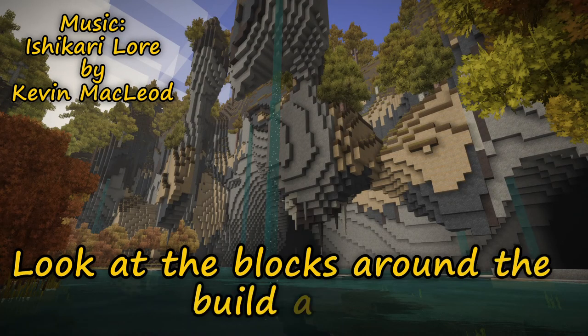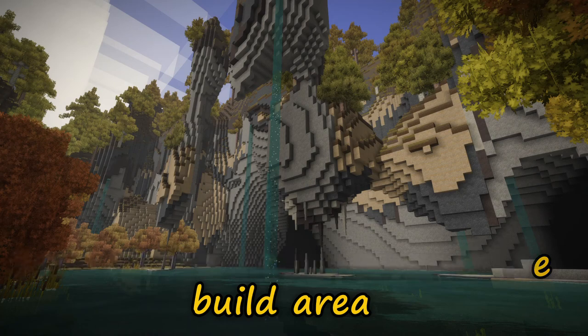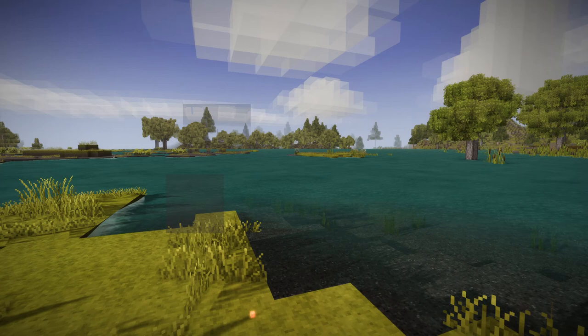One of the first things I try to do when I'm working to create a build palette is I want to focus on what the local materials look like. Once I've found an area that I like, I want to look at those local materials and say, okay, how can I use this in my build?